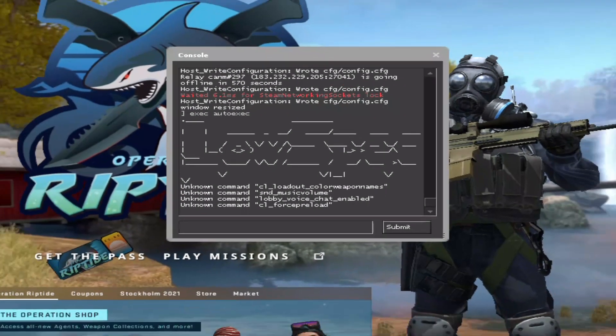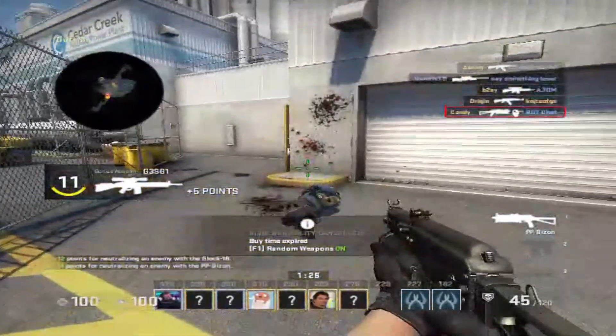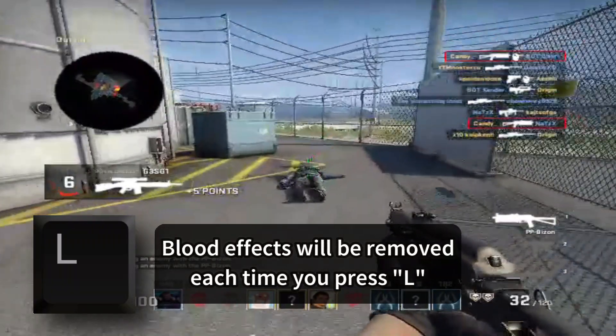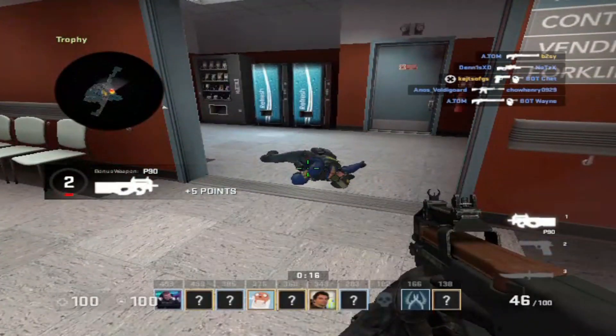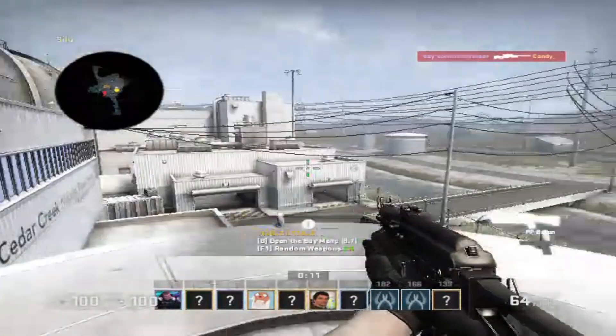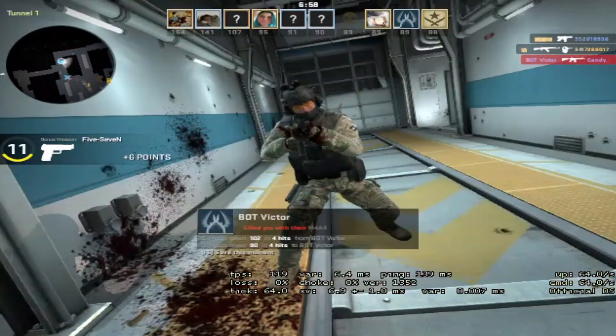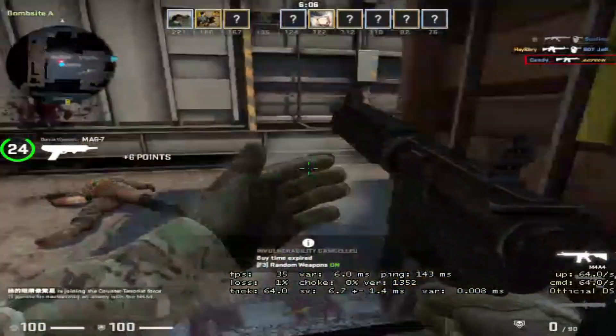If something like this appears in your console, that means the config has been activated. Let's try it out in the game. If you press L on the keyboard, all the blood effects from the entire map will be removed and you'll get a slight FPS boost. Remember, this is temporary — whenever you see blood, you have to press L again.